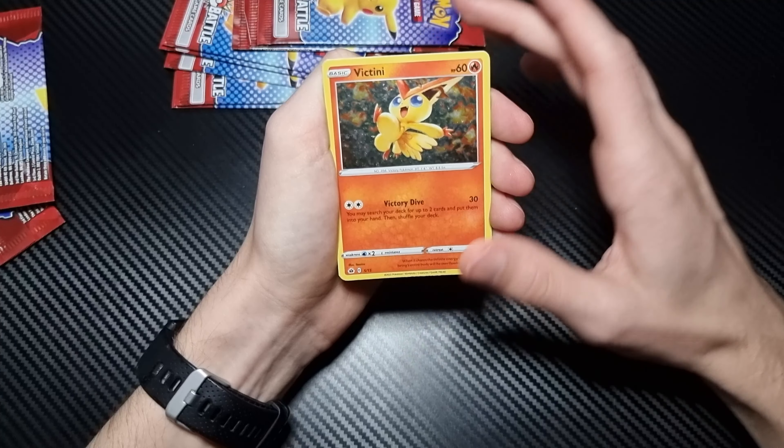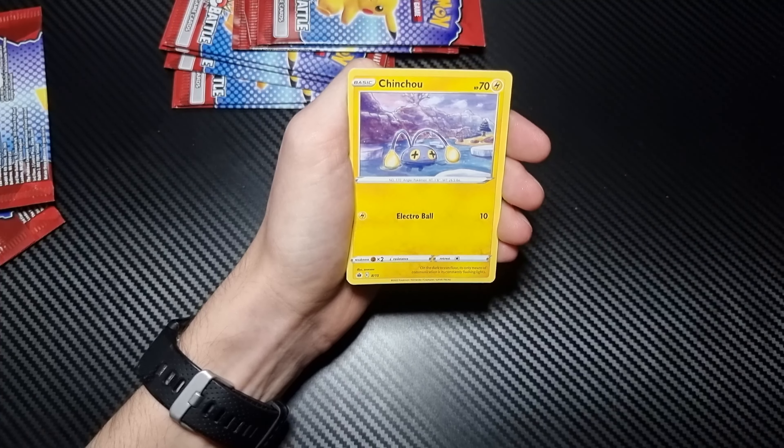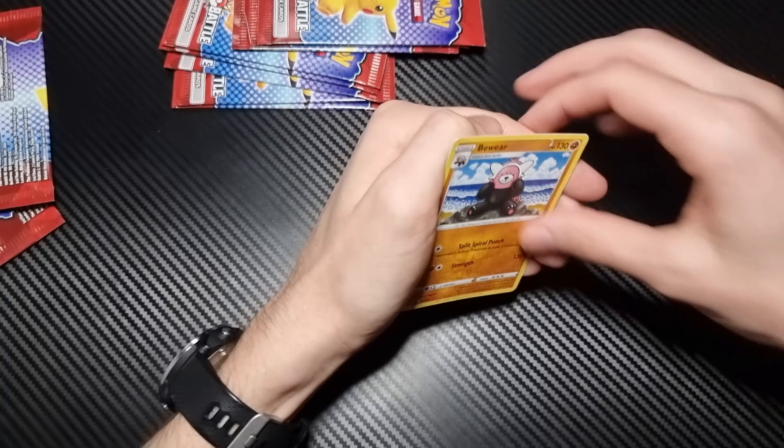It really does help the channel out. Victini — a new card! We haven't seen Victini yet. Maybe now we have the entire set. Chinchou, Lapras, and Bewear.